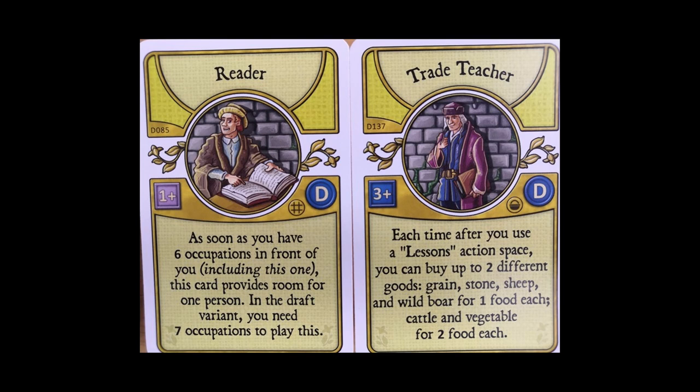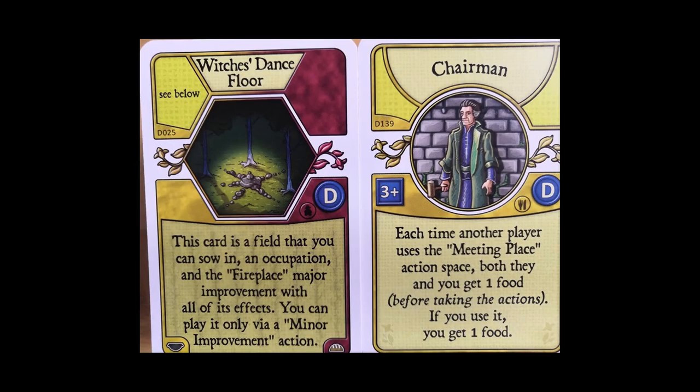The Trade Teacher is really potentially very powerful — it just gives you so many options. Being able to pick up two different goods for food every time you go to lessons is potentially really wonderful, and that's something I'd be looking out for in a draft. The Chairman is noteworthy too — I get a food every time anyone goes to the meeting place, which is pretty much every round. The other players get some food too, so this card really pushes the boundaries, flooding food into the game and making for a bit of an odd game when it's in play.